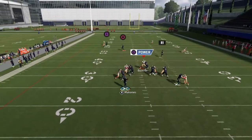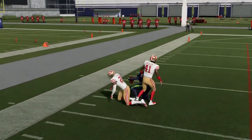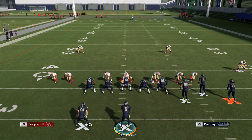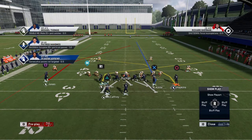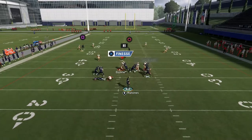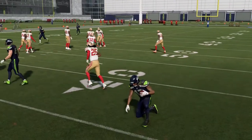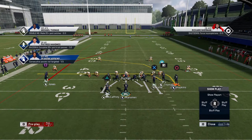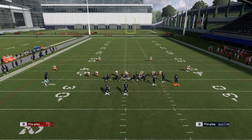Snap the ball and make the read depending on what your opponent's user is covering. If he covers the crossing route, throw the slant. If he covers the slant, throw the crossing route. Be disciplined and ready to take the slant — that's probably what your opponent will give you more often. Be ready to throw it as soon as you see your opponent's user darting back to the post route. Don't force the crossing route; if your opponent's user is stuck between two routes, capitalize.